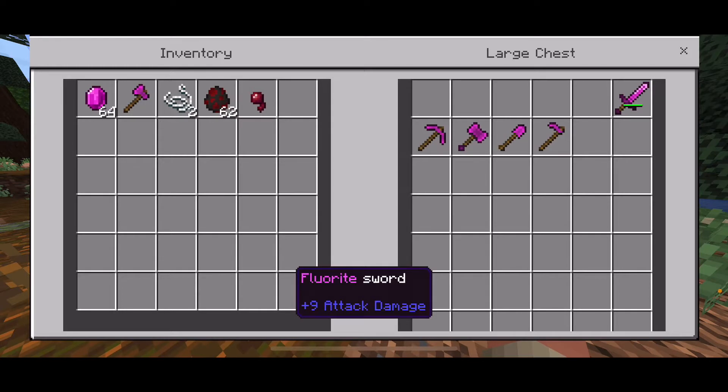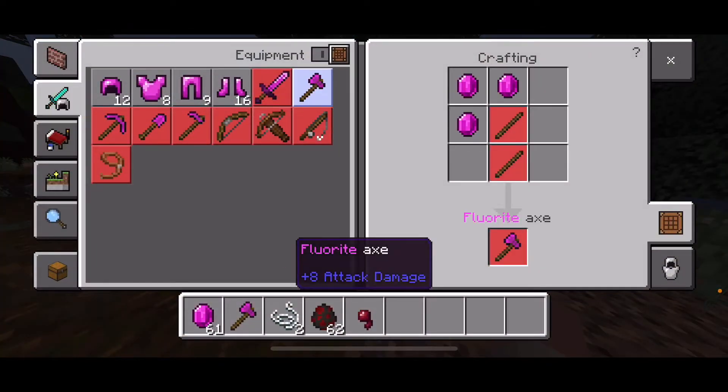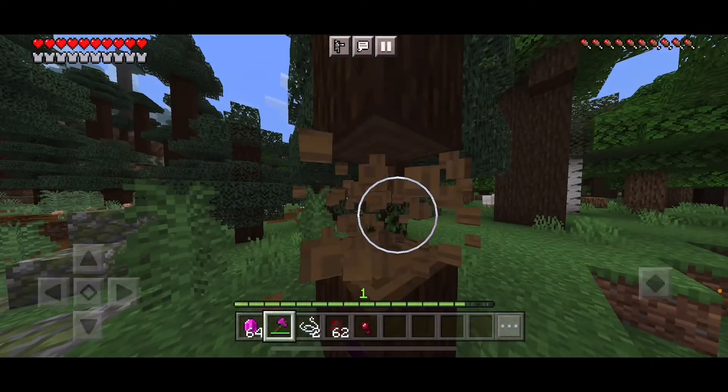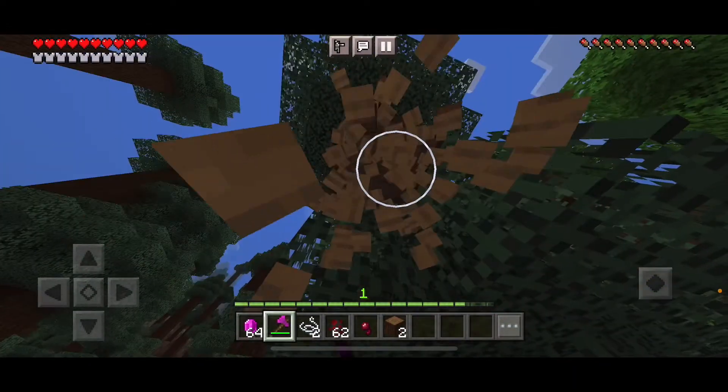Next up is the Freelite axe. To craft that, you're going to need three pieces of Freelite and two sticks. This chops wood very fast.